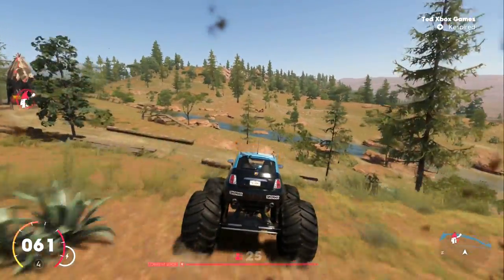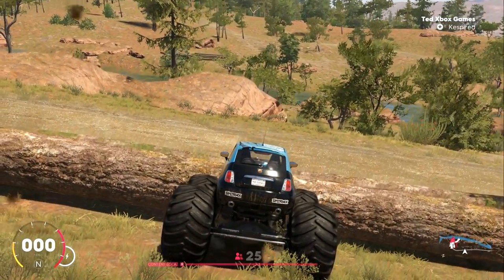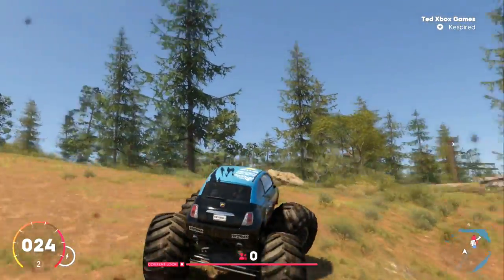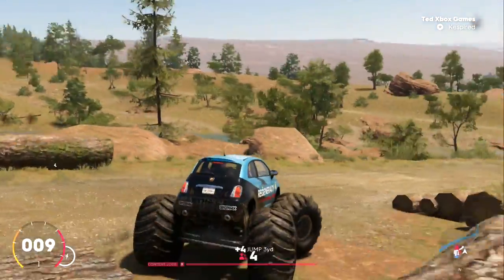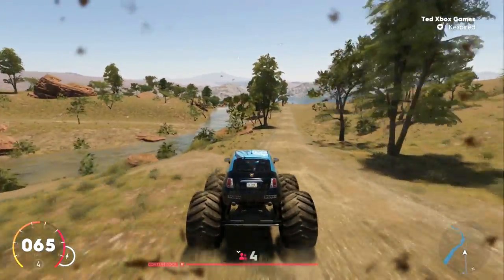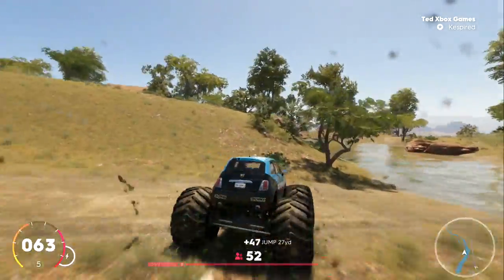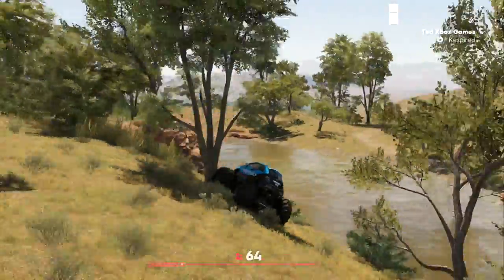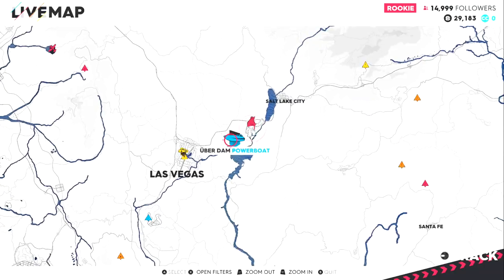Right, where are we going now? Yeah, I thought we wanted to do more events. We've got to do some more events, Ted. So we've got two car races left, one plane aerobatic and one boat race. So let's do the South Strip street race. It is Las Vegas.